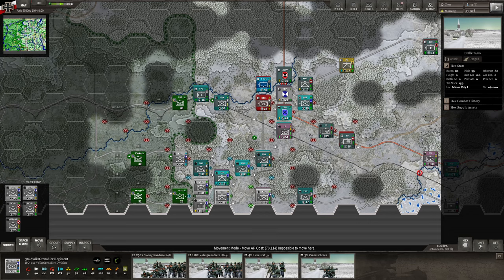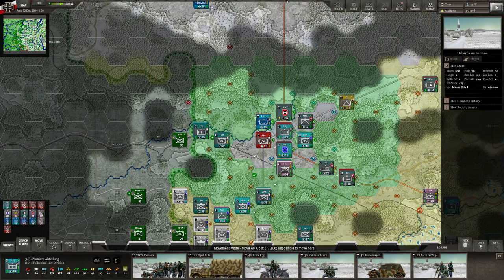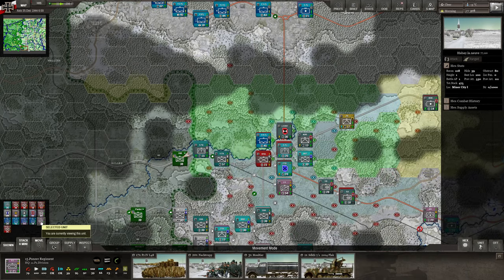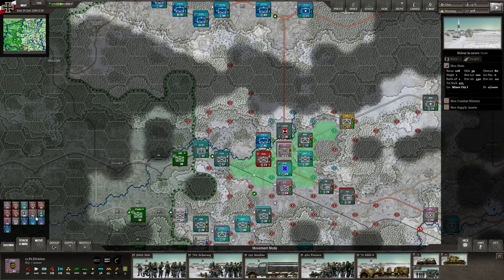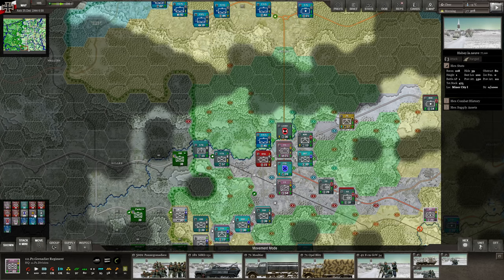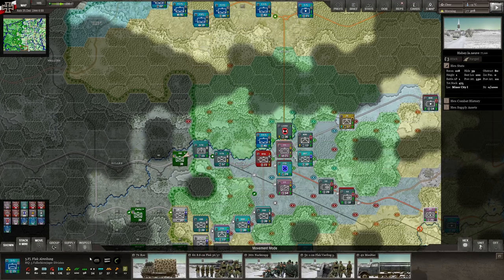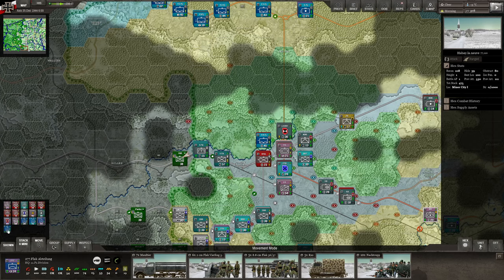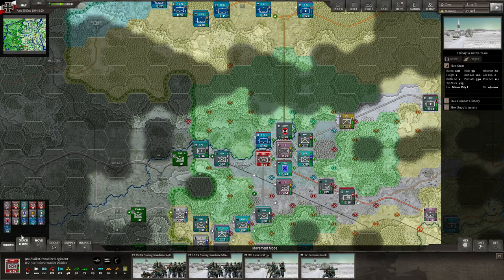We destroyed these units down here around the 7th Army that were caught in an envelopment. We've been able to push on here and attack and destroy units, which is really great. We have an engineering unit here sitting and waiting to open this road up, and then we'll be able to move down this road really fast. One thing I should do is put these ones on march mode — all the ones that I can.